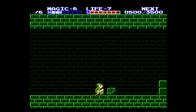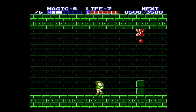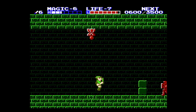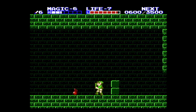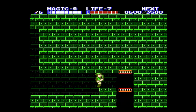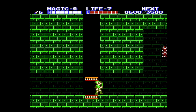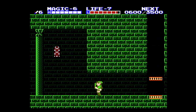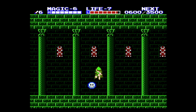Even the blue iron knuckles and the red iron knuckles are going down in two hits now. I think Zelda 2 is a game that starts off hard but gets progressively easier. One part of this palace is gonna be pretty cryptic — make sure you pay attention.